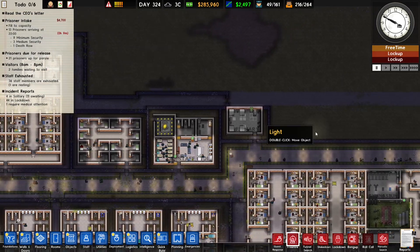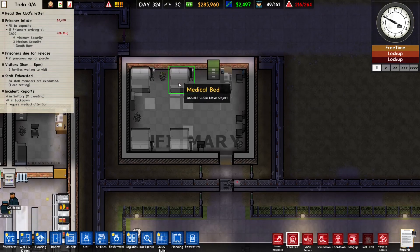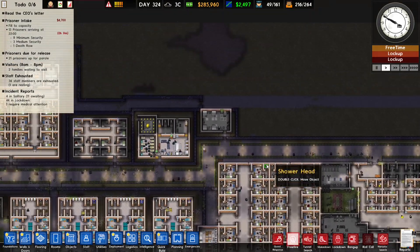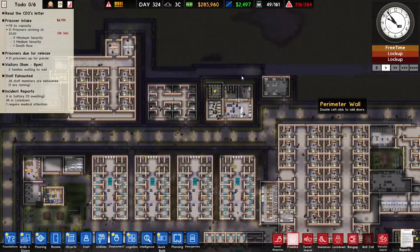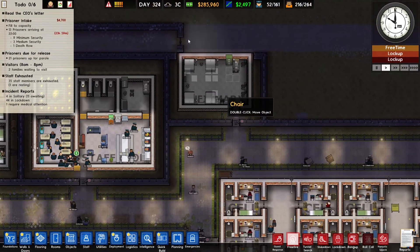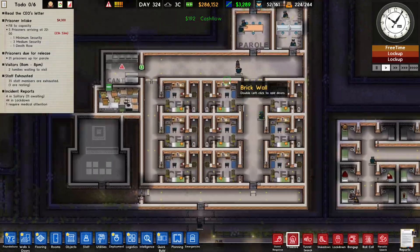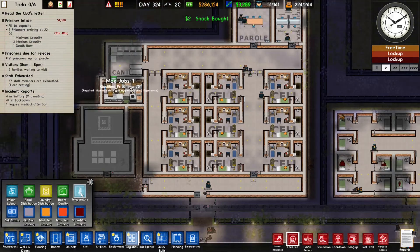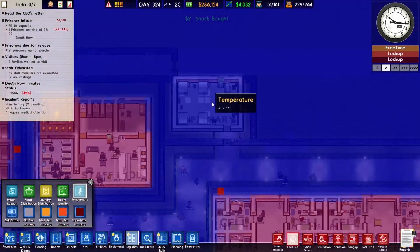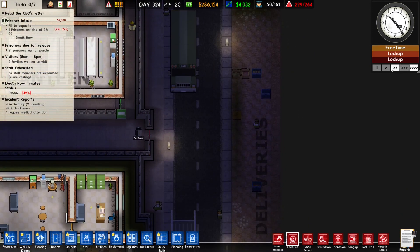I'm expecting a death row prisoner. I had to wait quite some time before this guy popped up — like I said, they are few and far between. While waiting, I built an extra infirmary here because sometimes people die on their way, so having a closer one helps. I also put down some metal detectors and heated the area — the infirmary needs some heating too, so I'll do that in just a second.